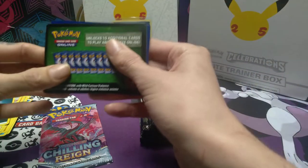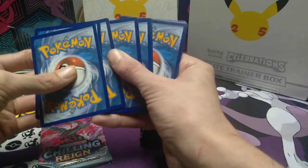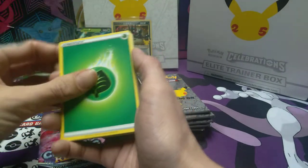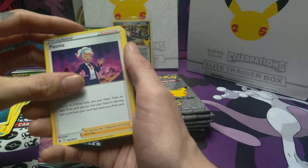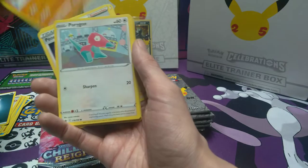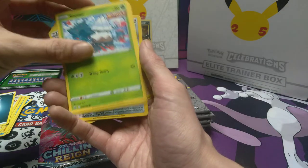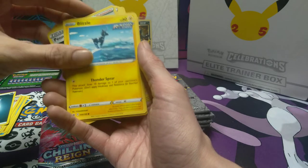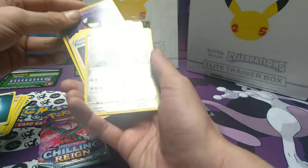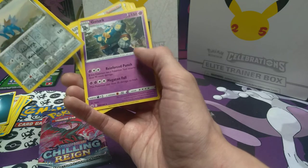A green coat card - do the card trick. Fire resistant gloves, Crabominal, Porygon, Sneasel, Snowbird, Blitzel, Ghastly. Reverse holo, and non-holographic Golurk. One more Chilling Reign pack left.